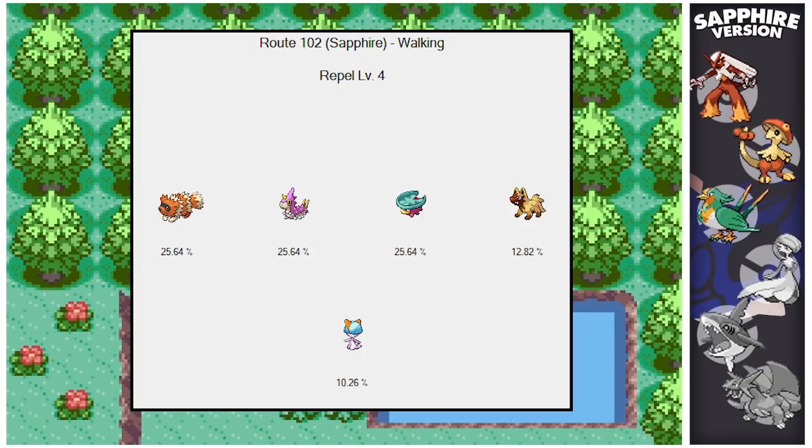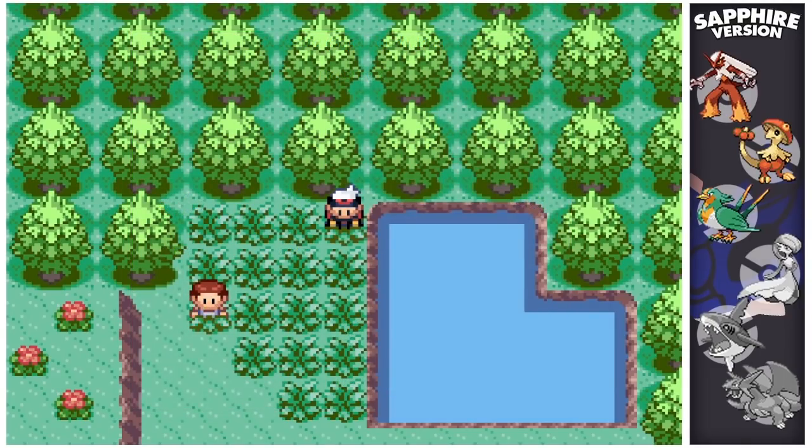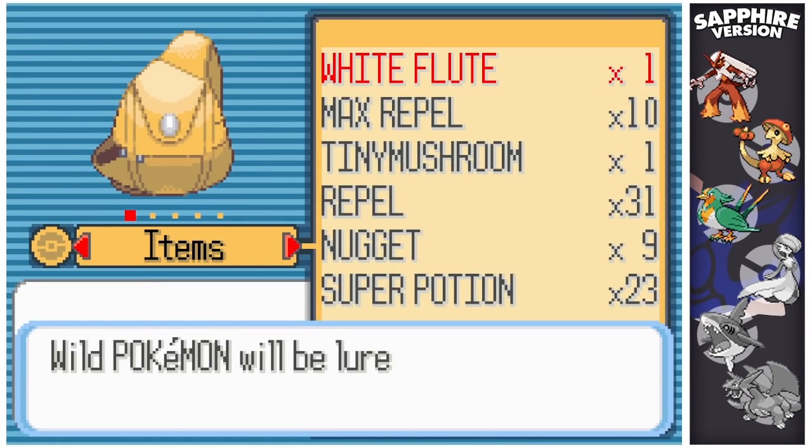The repel trick makes Ralts a 10% encounter as opposed to 4%. The encounter table is 25% Zigzagoon, 25% Wurmple, 25% Lotad, 12% Poochyena, and 10% Ralts — so an average of 10 phases. Fingers crossed I actually get decently lucky, but this could be a long hunt.